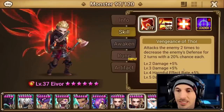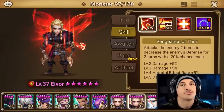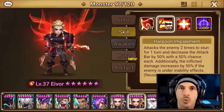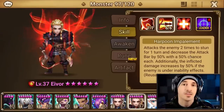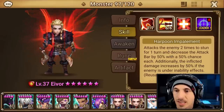Skill 1 is a double hit defense break. Goes up to 40% chance each time. Not reliable, but maybe it works, maybe it doesn't. Harpoon Impalement — this is all fully skilled up. It's somewhat easy to skill up because there are 4-stars. Easier to skill up than just Devilmon attacks.